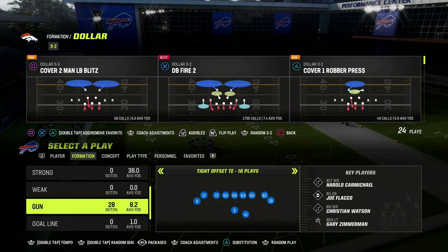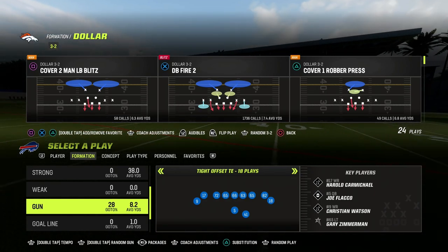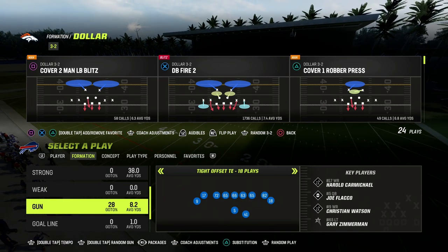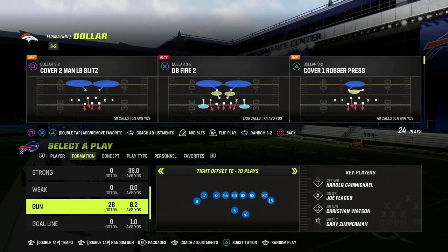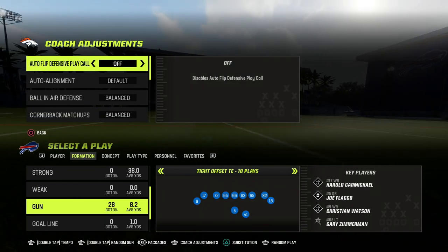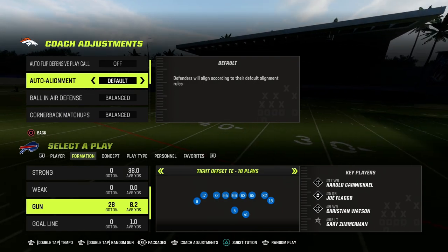$3.2 is the defense. I think $3.2 is the best all-around defense right now. If you want to get an updated version of my Dollar defensive ebook, we just dropped it over in the Patreon. The link is going to be in the description. $10 will get you access to all of our Madden 23 offensive and defensive ebooks, including all updates and any new ebooks released while your membership is active.